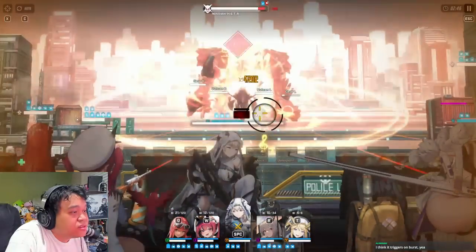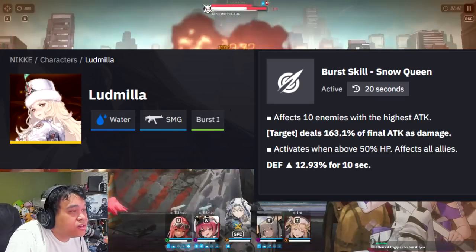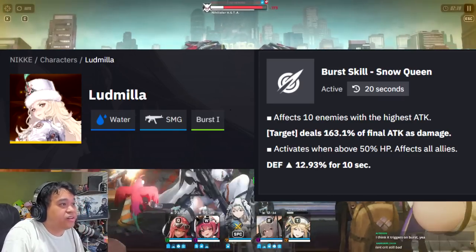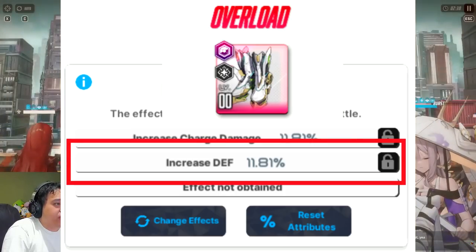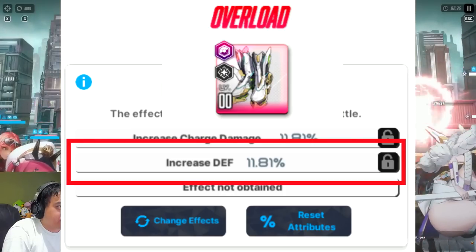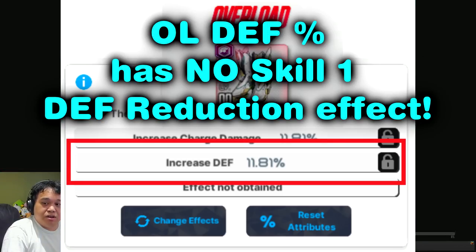That being said, skill defense buffs don't have any effect, so units like Ludmilla where she buffs ally's defense don't actually make Mast's own defense down stronger. Another crucial piece of information is the overload defense line does not affect Mast's defense down, so it's only based off her base stats.